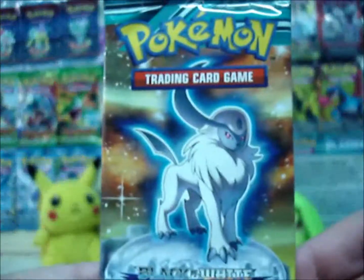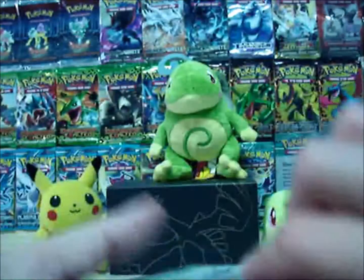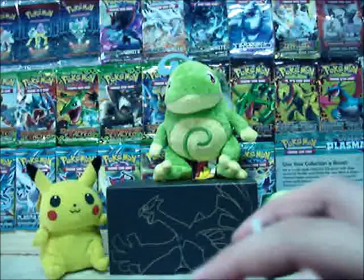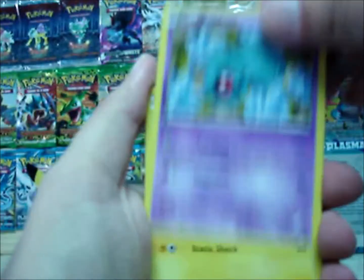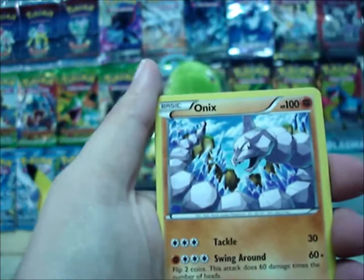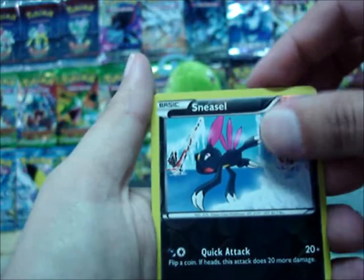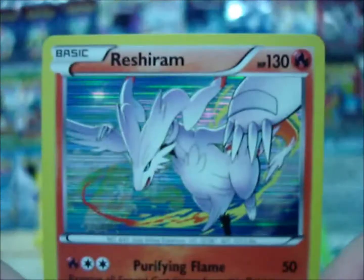Next pack. Yamask, Belden, Chinchou, Ponyard, Ratata, Triagonal, Onyx, Seedra. Reverse Sneasel and my rare is a Holo Reshiram. Not bad.